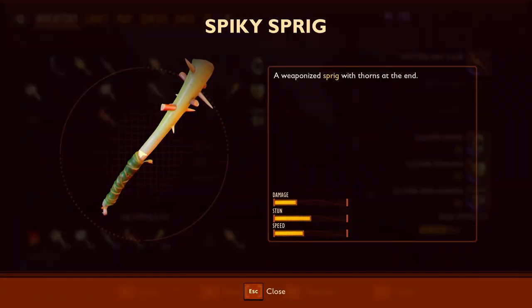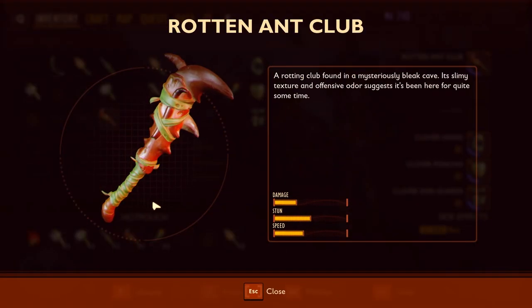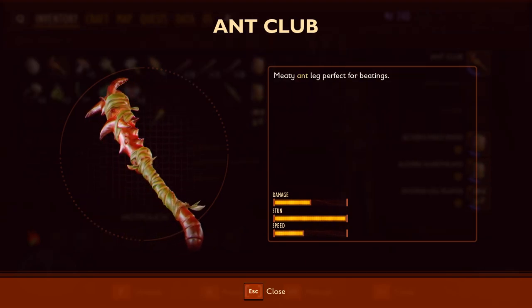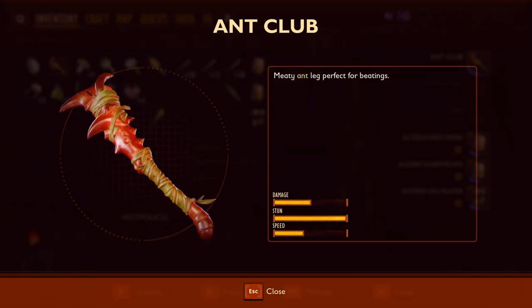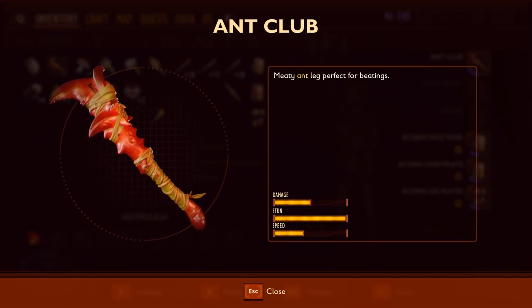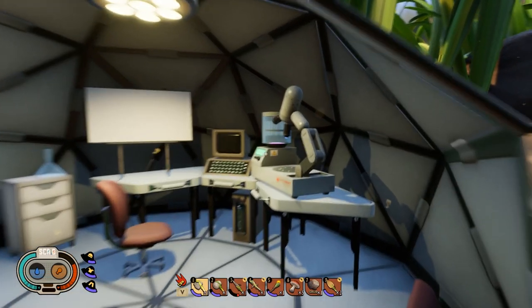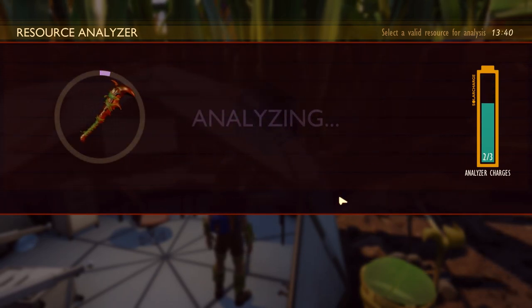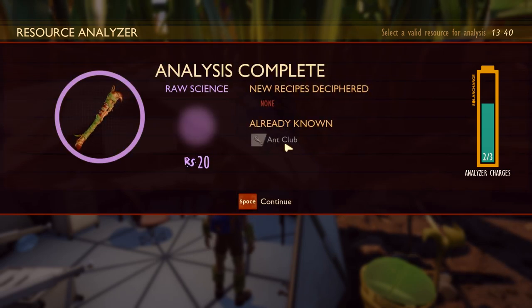However, because it's rotten it isn't as good as a real version you can make. You can scan it in a research center and get a blueprint for it. This is a spiky sprig, the first club you can make, and as you can see the stats are exactly the same as a rotten ant club, but the damage and stun is doubled on the ant club you can make. Take it back to the research center and analyze it - and you've learned how to make the ant club.